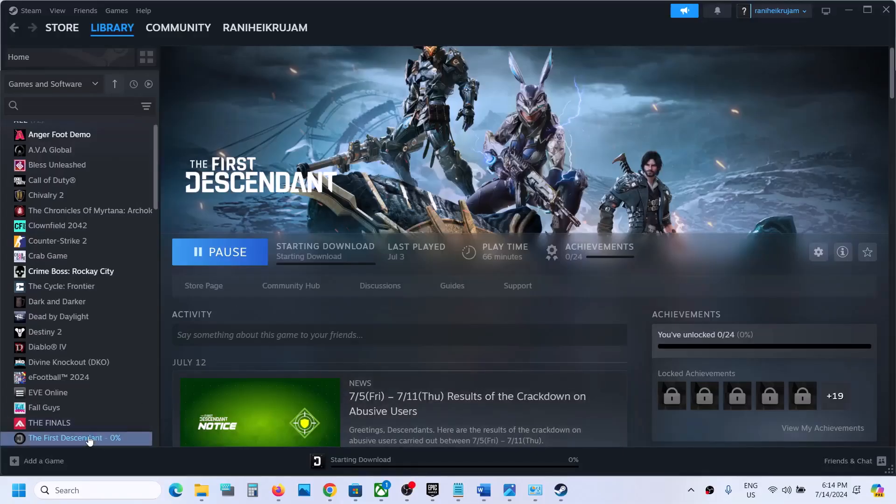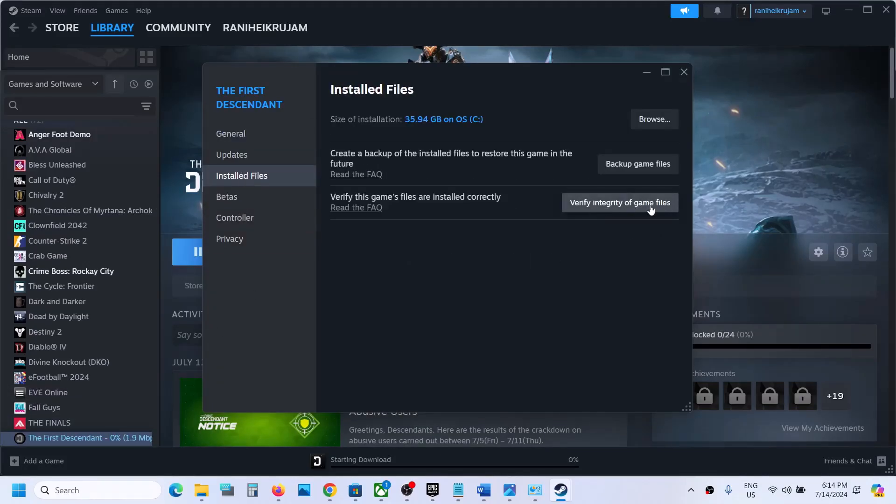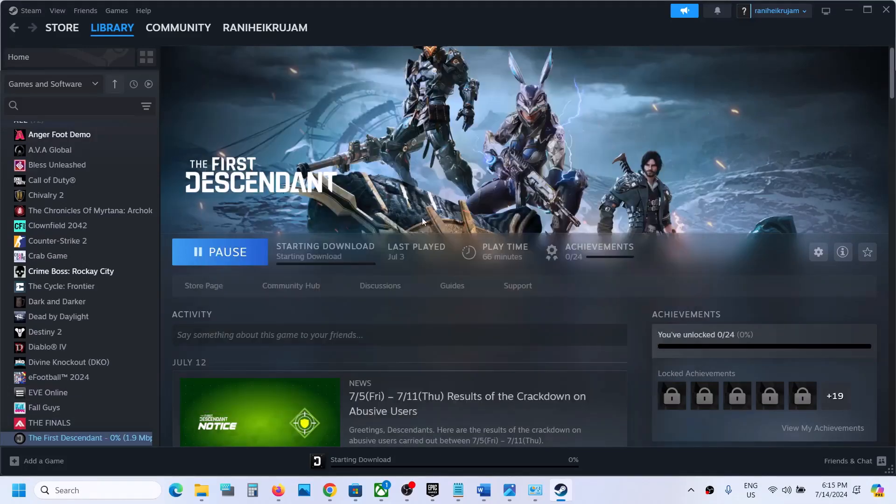The last step is to verify the game files. Right-click on the game, select Properties, go to Installed Files, and click on Verify Integrity of Game Files. Once verification is complete, launch the game and check. One of the steps shown in this video should help you fix the audio issue. Thank you so much for your time — please like this video and subscribe to my channel.